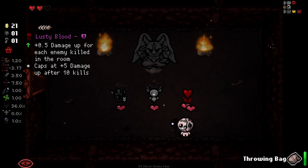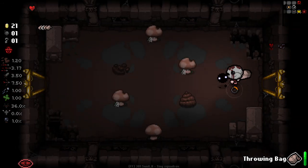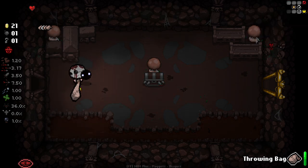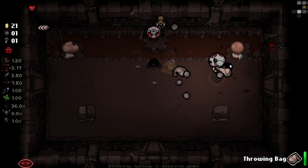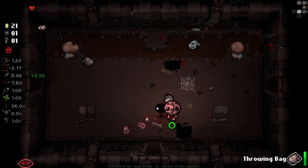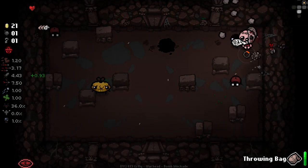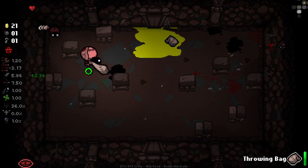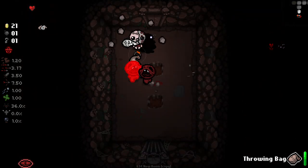Lusty Blood. I'm going to gamble here and take Lusty Blood. It's a pretty huge gamble because I just don't have a lot of HP and I almost walked directly into that. But if I can get a Soul Heart from my shop it won't be so bad. I just think we're really lacking on damage at the minute, and the ability to stack a bit of extra damage here is going to come in very, very handy. It's already proving to be a useful choice.